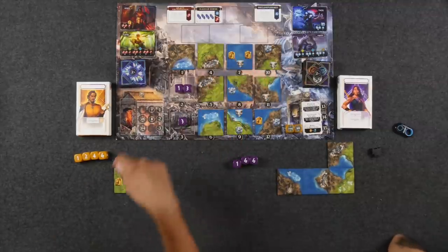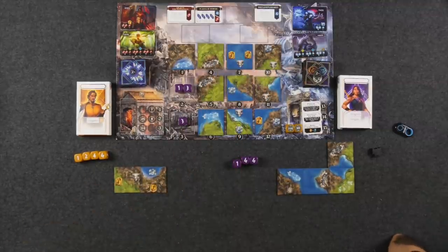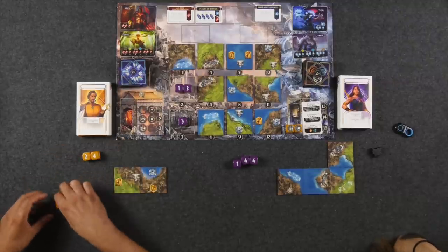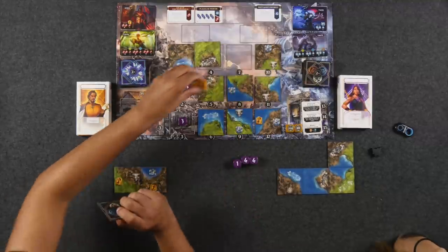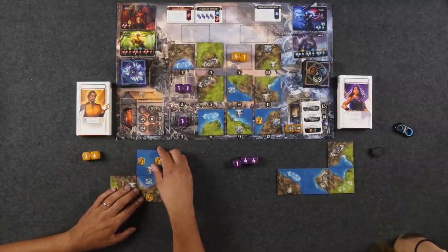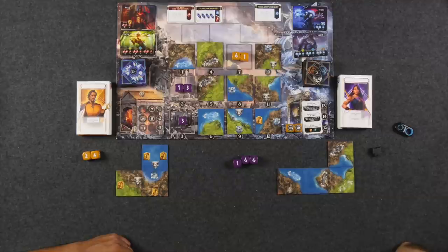Naveen notices he could take a tile that would give him four Greek symbols, pleasing Ares. Monique has no symbols currently but wants to secure them. Naveen decides to visit location 5 — the tile with the barbarian symbol — to see what happens for the first time. He dials in location 5 in the app.